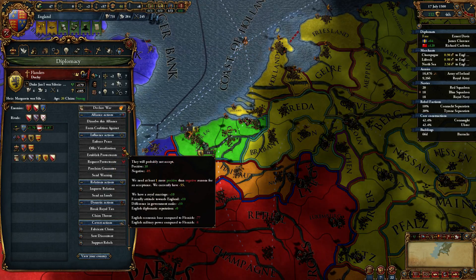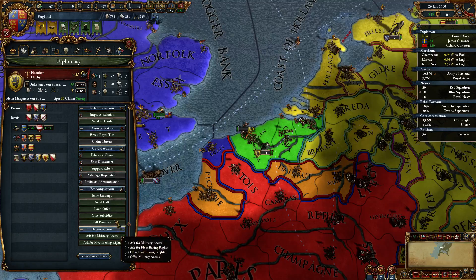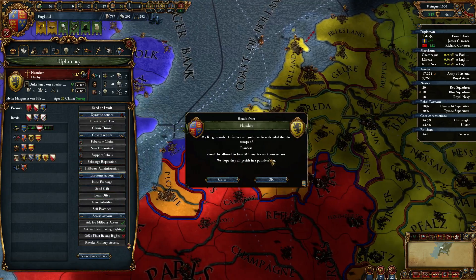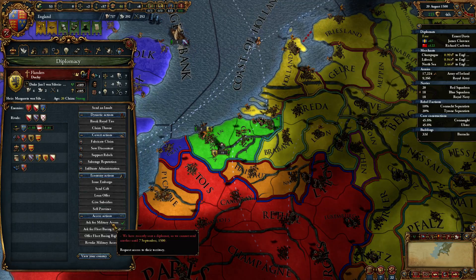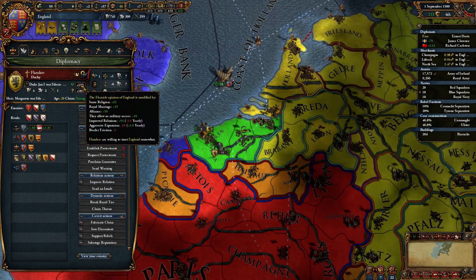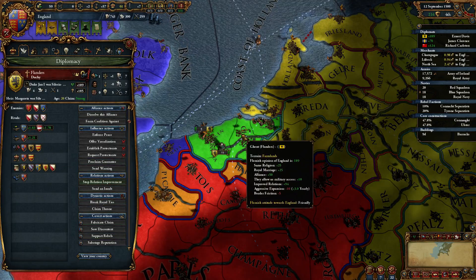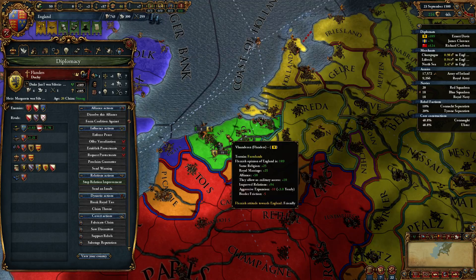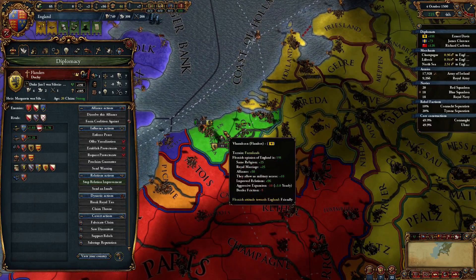I need to improve my economy — how would I improve it even more? Offer military access — 189. There we go. So close. Let's try to improve the relationship with them a little bit more. I can probably get them as a vassal here. Improve relationship with Flanders.